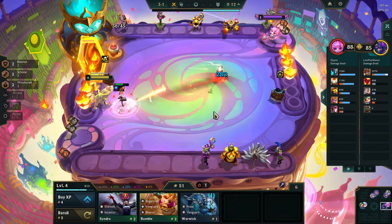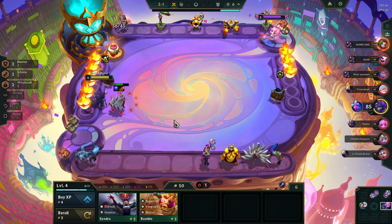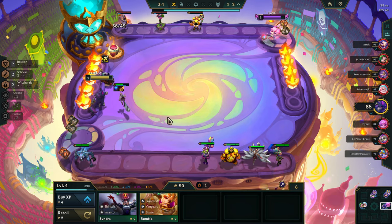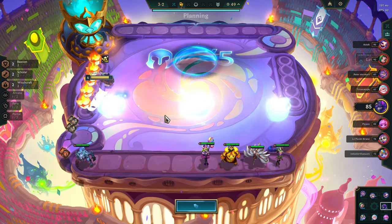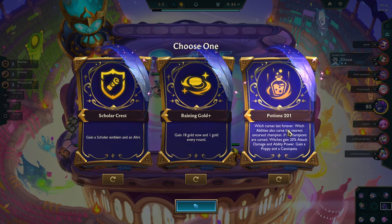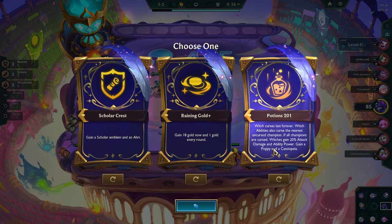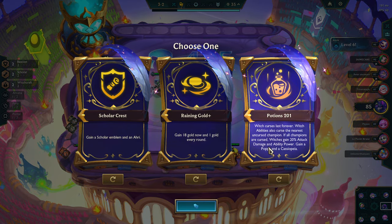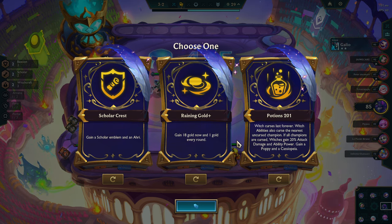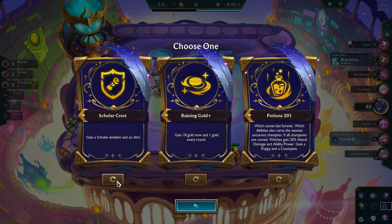Hit them with your best shot. Looks can be deceiving sometimes. The Scholar Emblem and an Ari. The Witch's Curse lasts longer — now we do have Witch. Witches gain 20% attack damage and ability power.